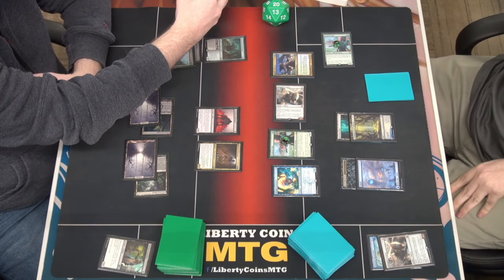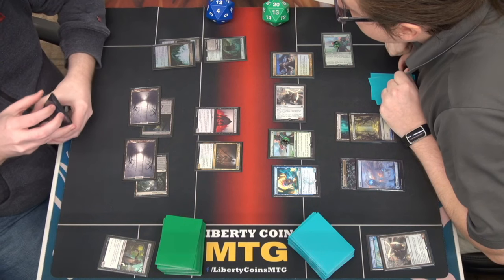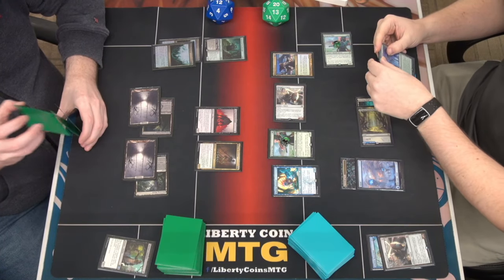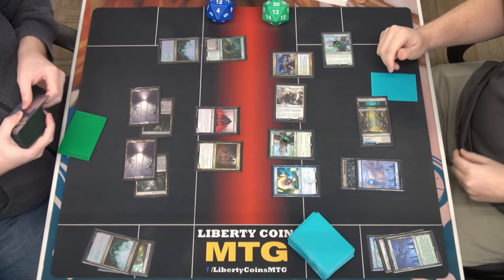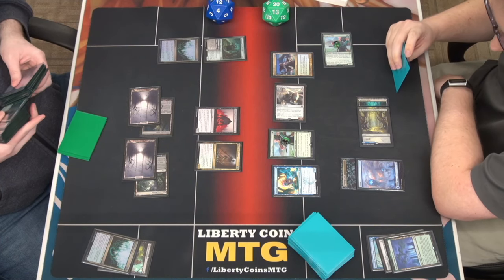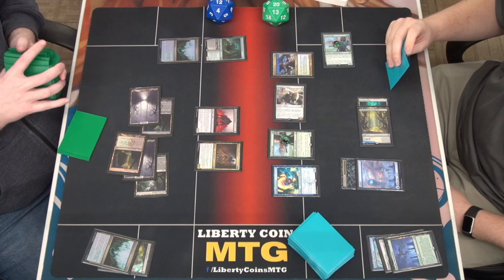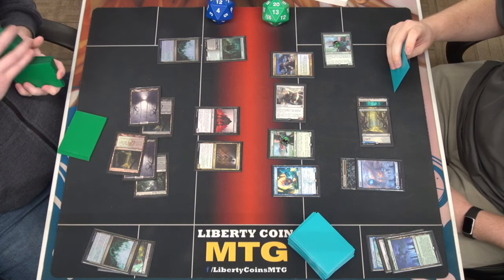Every time - at least the first one. Insidious Roots: creature tokens have trample whenever one or more creatures leave your graveyard, create a 0/1 plant and put them on... I don't have a legendary, give you a land. I'm going to go ahead and Besage one of your Insidious Roots. It would be an Overgrown Tomb. Because I didn't put any surveil lands in my deck.